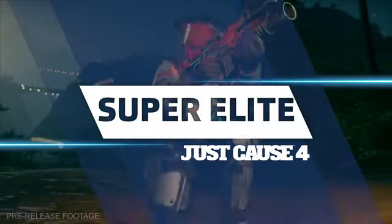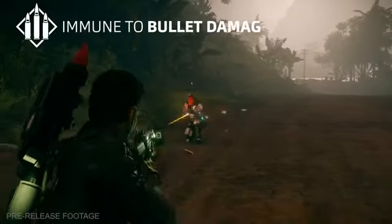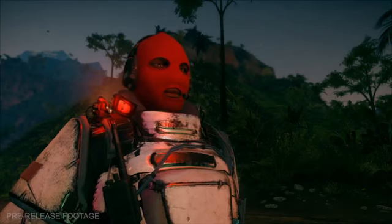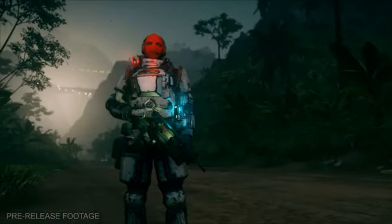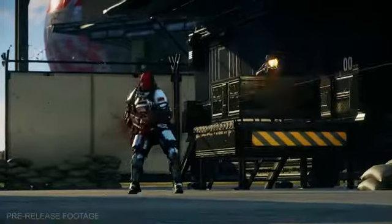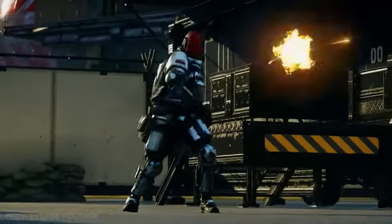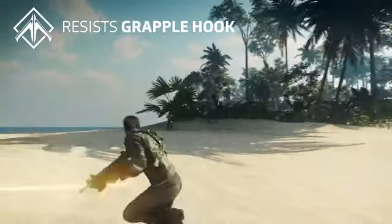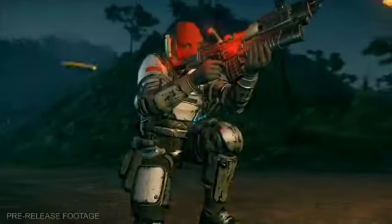Super Elite — This scary-looking enemy type is immune to all bullet damage and has high defense against explosions, making the Super Elite an enemy that requires full focus and quite some time to defeat. Thinking of using your grappling hook to latch some boosters and blow him away? Think again — Super Elites are also exempt from grappling hook attacks.